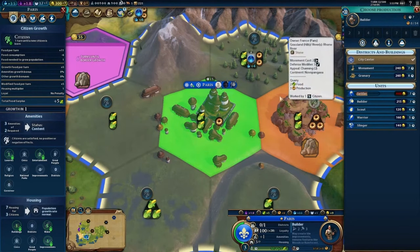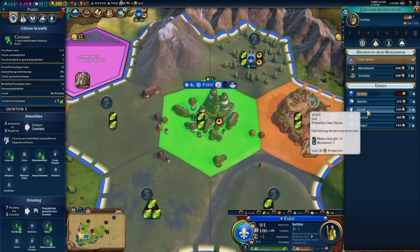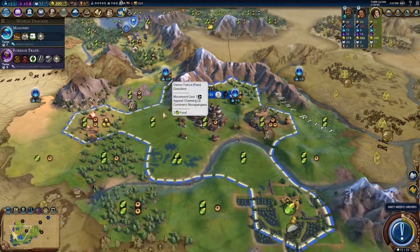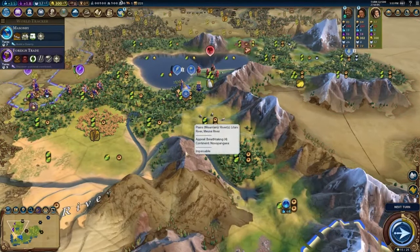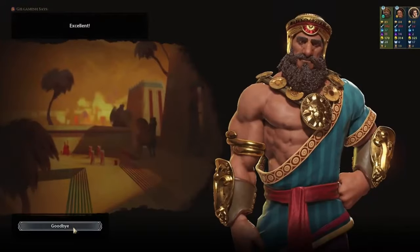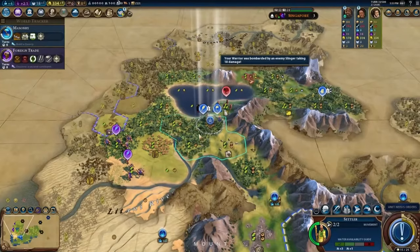Let's save the gold — or maybe we shouldn't. Our gold income's not bad, and it's good to put it to use early. Let's keep working on the settler and wait to purchase the builder until it's time to actually use them. That slinger might be able to kill my warrior — it's good defensive terrain though, so I think he'll survive. We did survive — fantastic. Now we build this city here. Phoenicia is not going to be happy; I'm going to have to be ready to defend this city, but it should make for a more exciting game experience compared to my last playthrough.